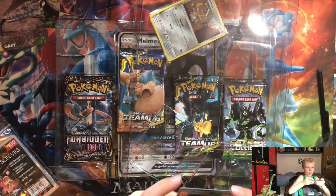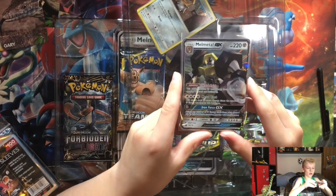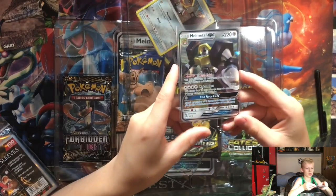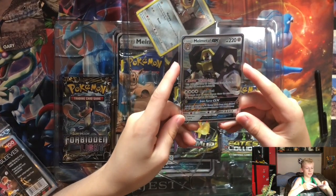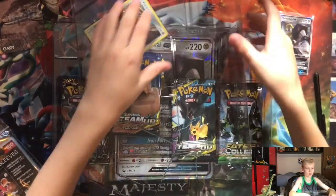There is the Melmetal GX promo card with hard coat. His ability is Metal Blast with 110 damage, and then Iron Force is his special move. We'll put that right here for starters.